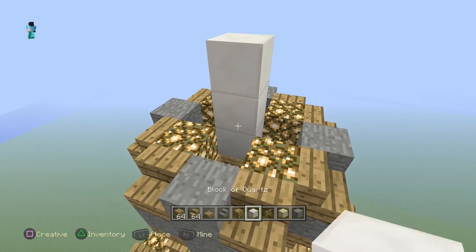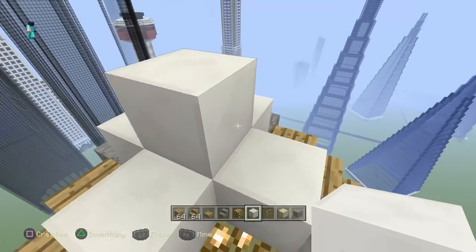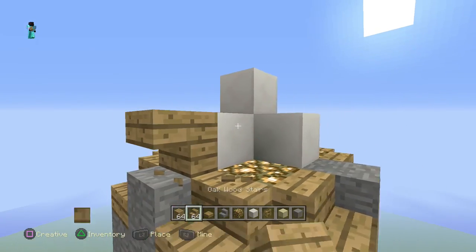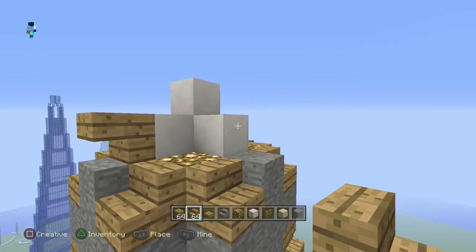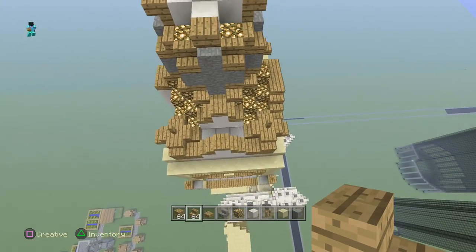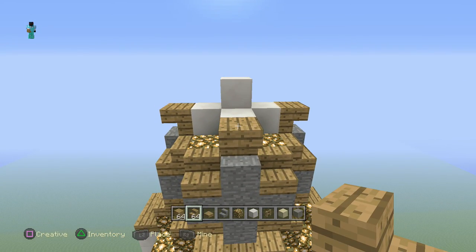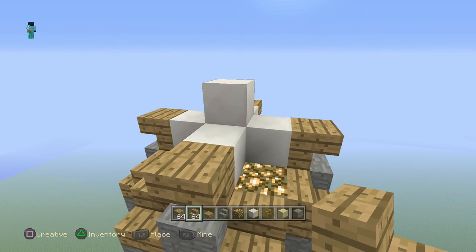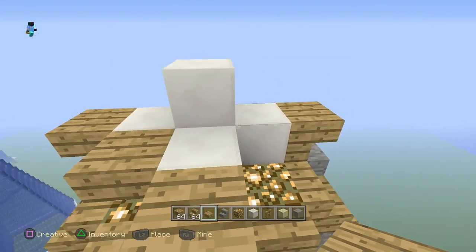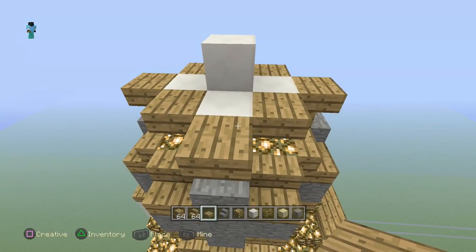Actually put your quartz like this. Now put your stairs here around each one. Get this out and do this. Get your slabs out and do that.